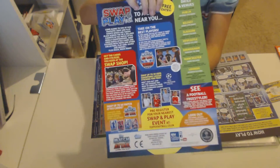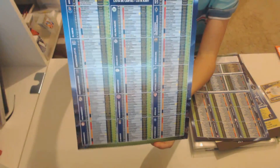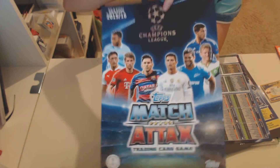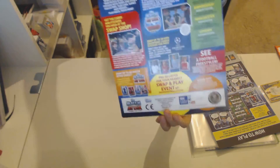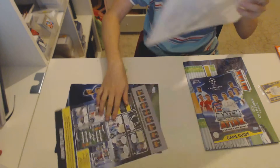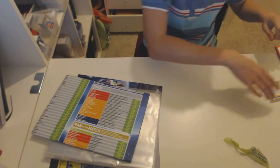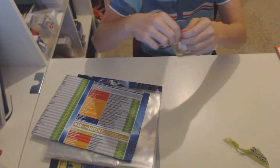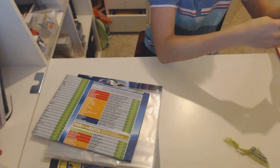It tells you where the next event is — for example, right here it says where it is. And this is the second part of the checklist. Look at the front — looks amazing. Look at the logo, it's quite shiny. You can just have your checklist like this. So now let's open the cards and see what we're going to get. This is £3.99 in the UK and I really think it's worth it for a massive album and a Ronaldo Gold.